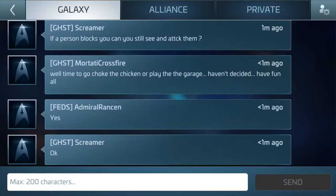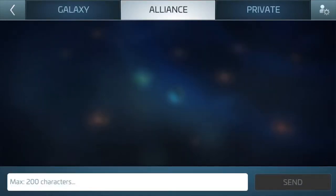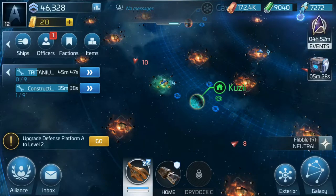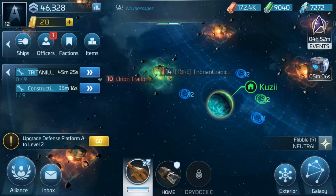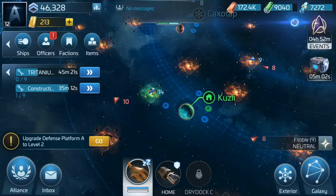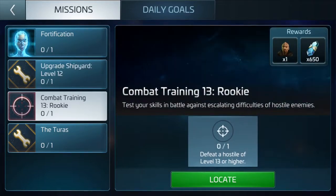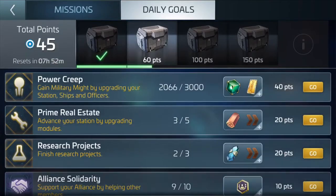There's a chat feature where you can watch people chat and chat with them, and then there's the alliance chat where you can chat with just your alliance, or chat privately with people. Factions - I don't touch this one very much. I haven't joined a faction yet because I'm guessing I have to do special missions to do that. And then down here you get your different missions that tell you what you need to accomplish, and then you have your daily goals like in any of these games.